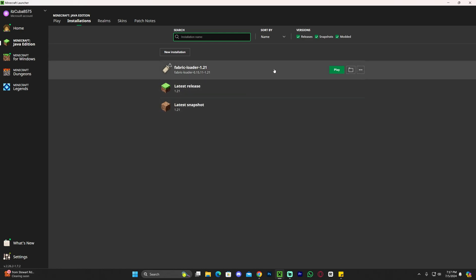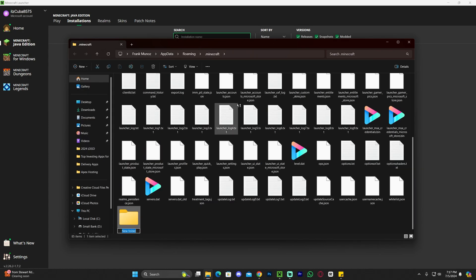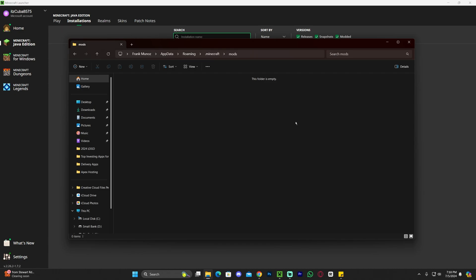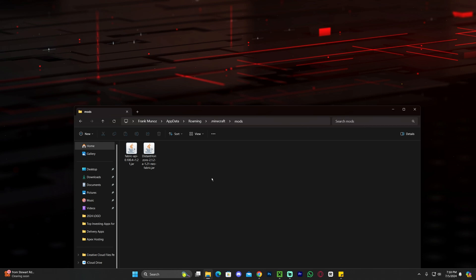Once you have the Fabric Loader, hover over it and click on the little folder icon that appears. That opens a folder with many files — within it, look for a folder called Mods (M-O-D-S). If you don't have a Mods folder, you can create one: click New, click Folder, and name it Mods. Open that folder and drag and drop the files we downloaded earlier — the Fabric API and the Distant Horizons mod — into it. Make sure you don't have any incompatible mods in there, such as Forge mods or older Fabric version mods. All mods must be compatible with each other and with Fabric 1.21.